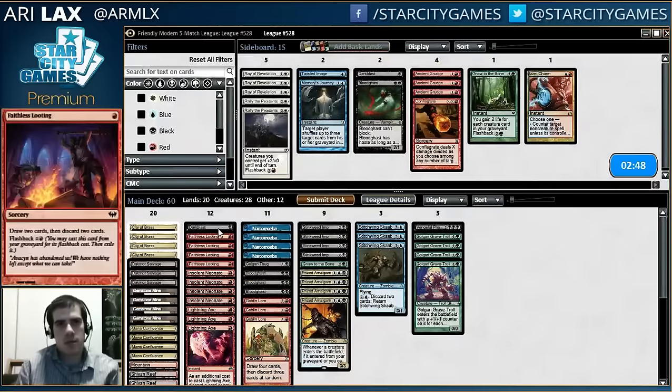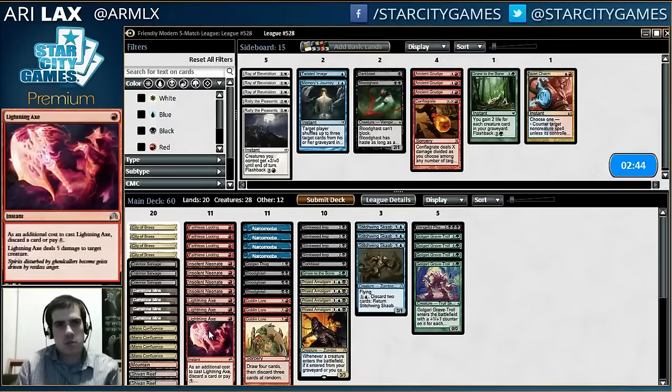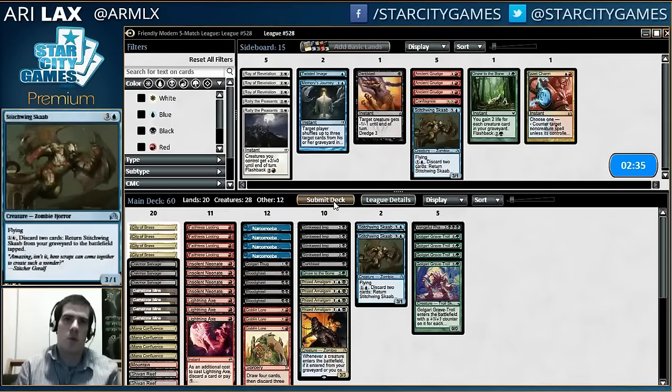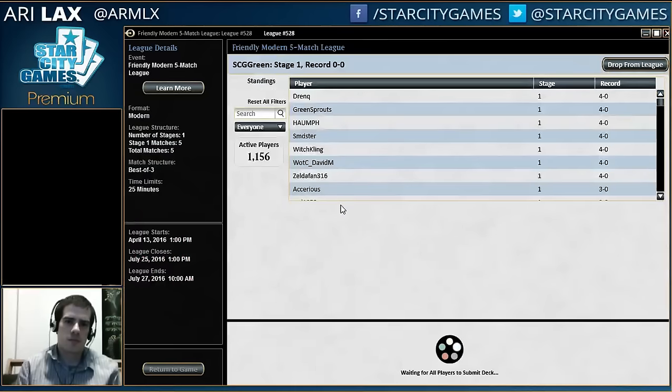The card's great, really need that. Kind of want Bloodghast back in the deck. I'm using my mana a lot more than I thought I was. I think maybe there might be one too many Stitch Wings here. Though being able to discard cards is very powerful.